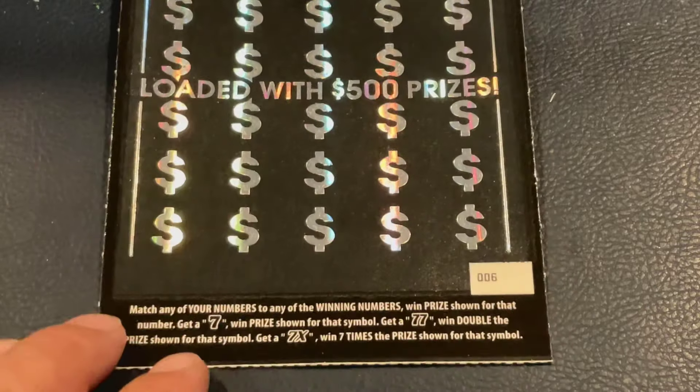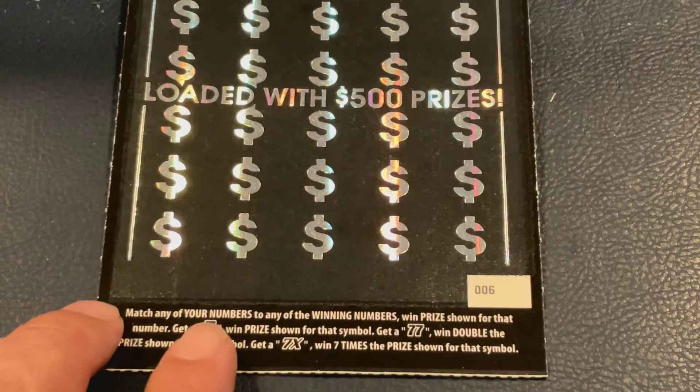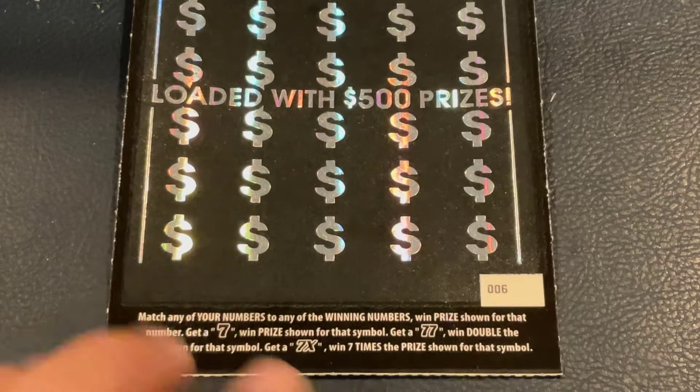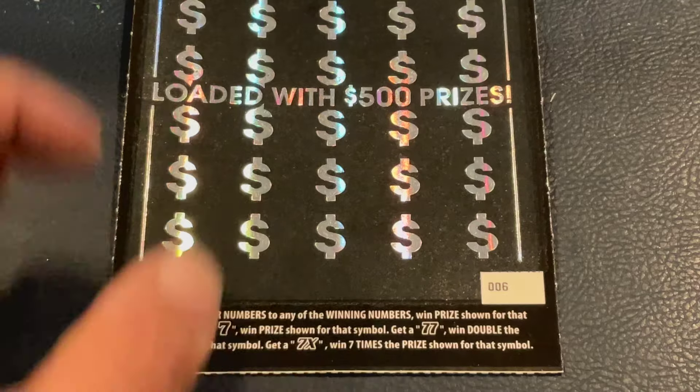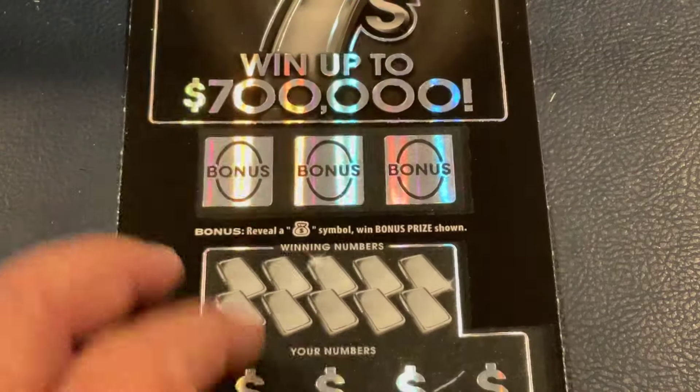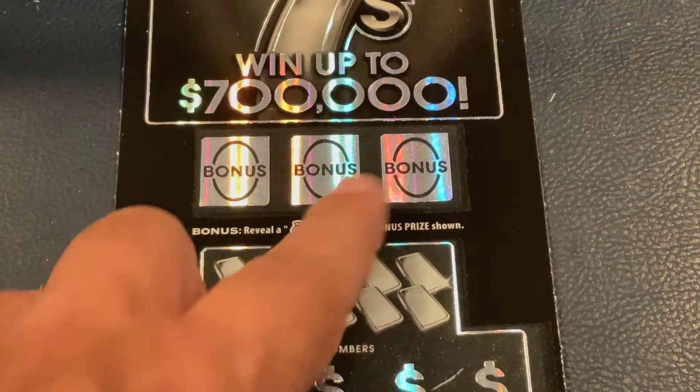Titanium 7s is match the number, but if we get the 7 symbol we'll get the prize automatically. Double 7s gives double the prize, and 7X gives seven times the prize. We're also looking for some money bags at the top. Ticket number 6.